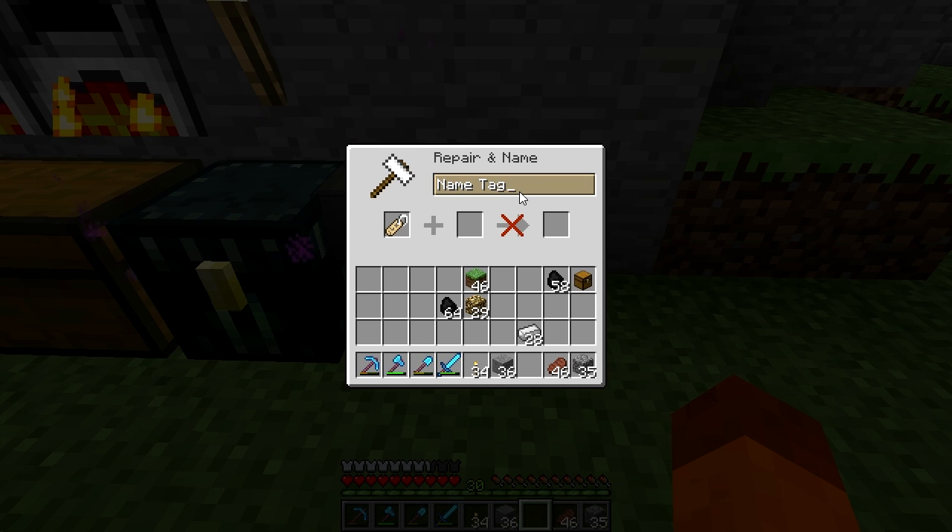Oh no - are we not going to have enough enchantment levels? It costs five. We can't do a level 30 enchantment. Actually, that's a good thing now that I think about it, because we didn't really have anything good to enchant. Next episode hopefully we will get five levels back.